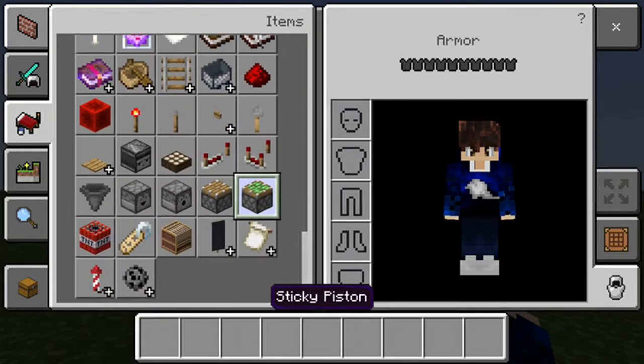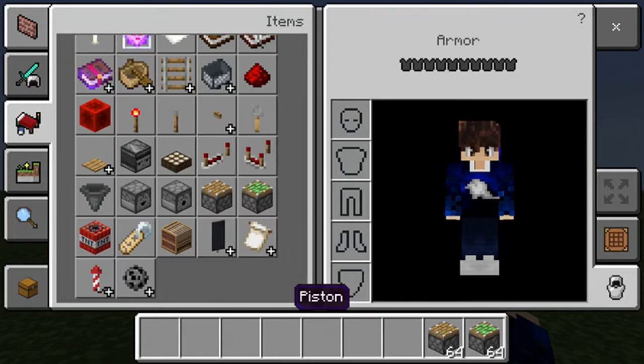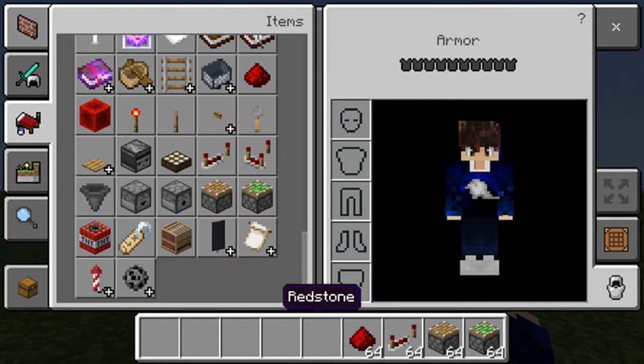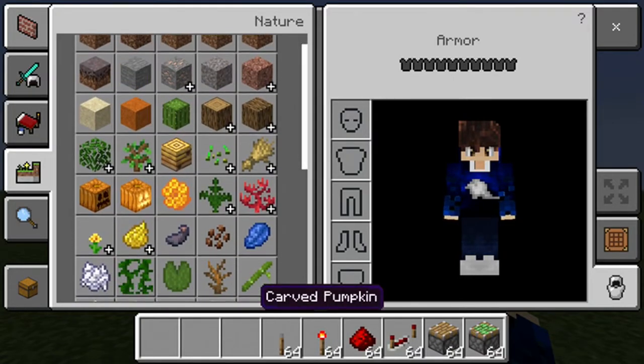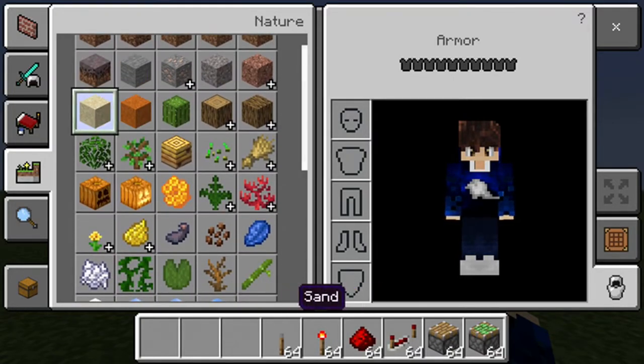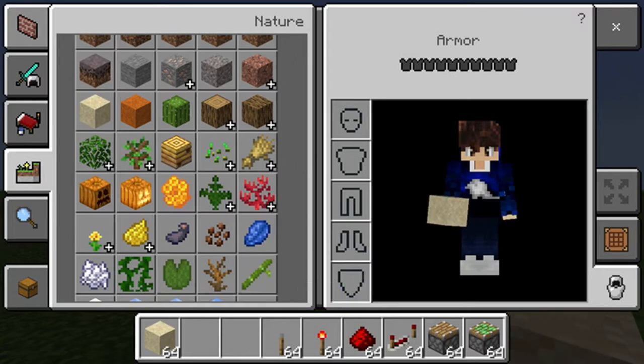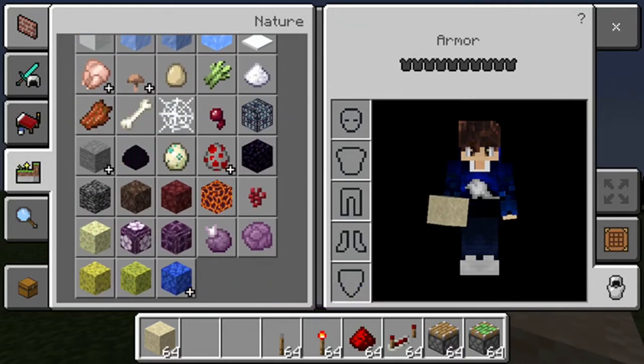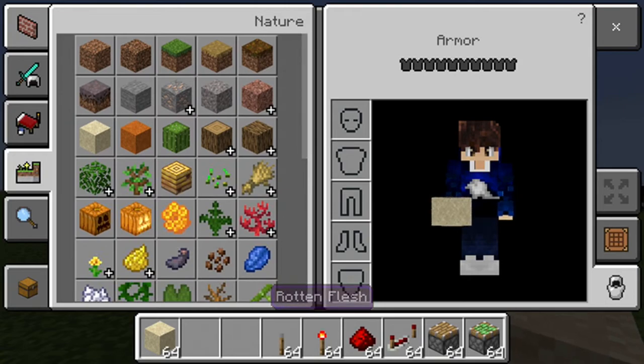So what you're going to need is a sticky piston, regular piston, a repeater, redstone, redstone torch, and a lever. You need some sand — I'm just going to use the sand. Pretty sure it has to be sand, just regular sand. I think. Honestly, I don't know.